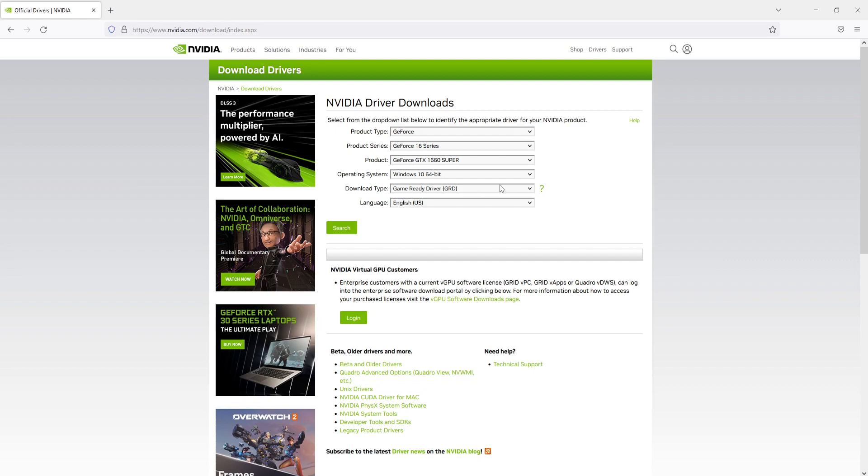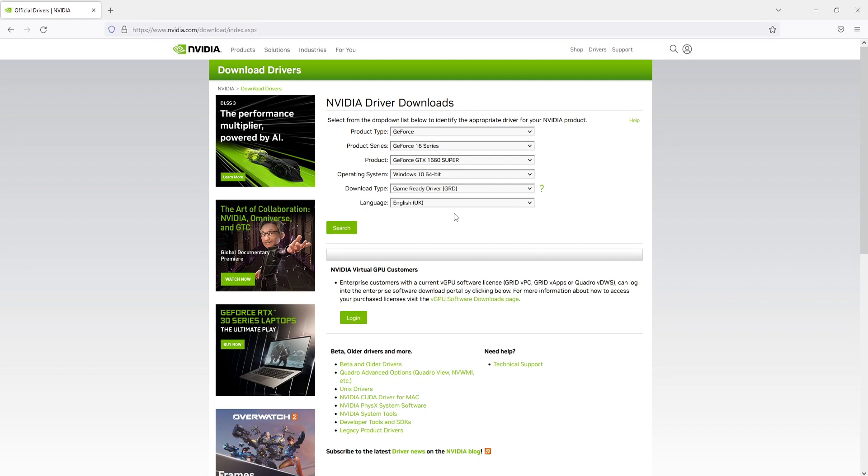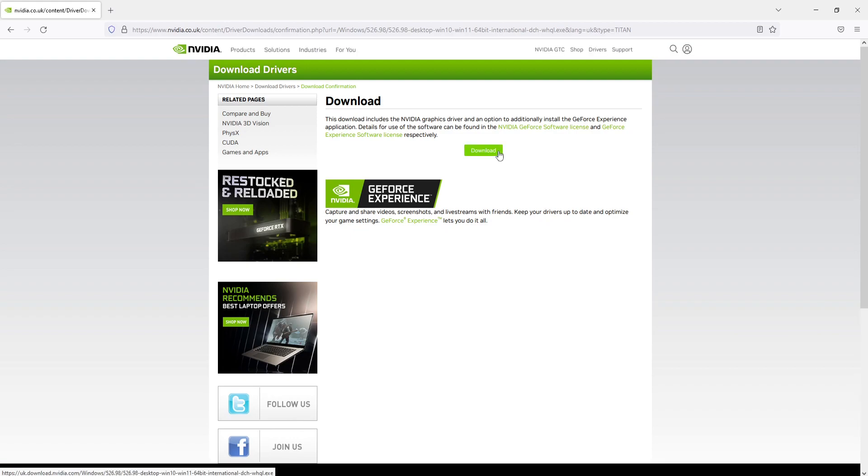I'm using Windows 10 64-bit so that's fine. You then need to select Game Ready Driver and then select your language. Next you need to click on Search. You now need to click on Download and then download again.